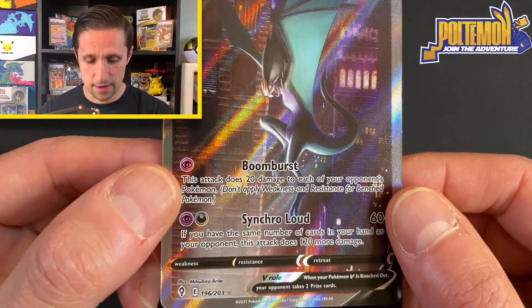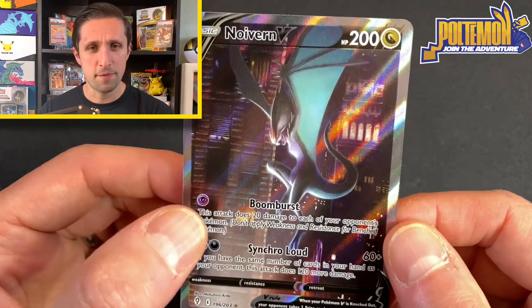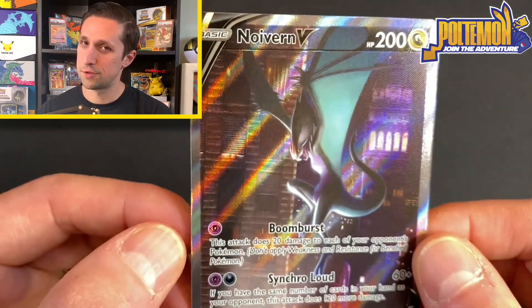Noivern's about to land on the top of a building or something — it's just a really unique artwork and a beautiful full art alternative art card. Yeah, one of my favorites, and of course a dragon type, which I also love.